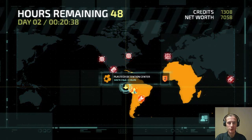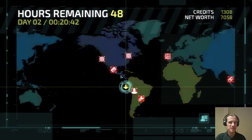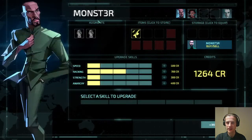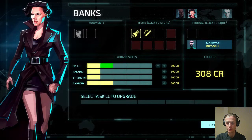Day two. We're going to the detention center, probably then the security dispatch, and then we'll come up here for the financial suite. Before we go in, we are going to upgrade speed, because that is super important.